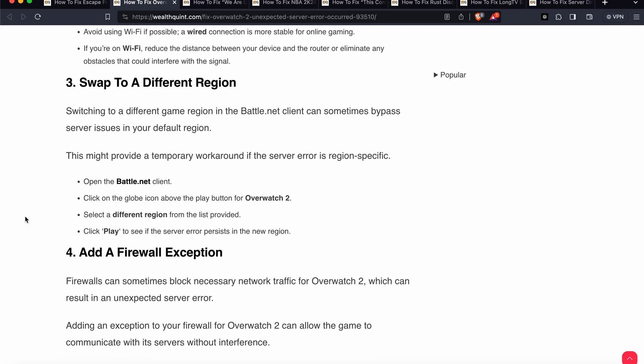Another fix is to swap to a different region. Switching to a different region in the Battle.net client can sometimes bypass server issues. Open your Battle.net client, then click the globe icon above the Play button for Overwatch 2, where you can select a region from the list provided. Click Play to see if the server error persists.